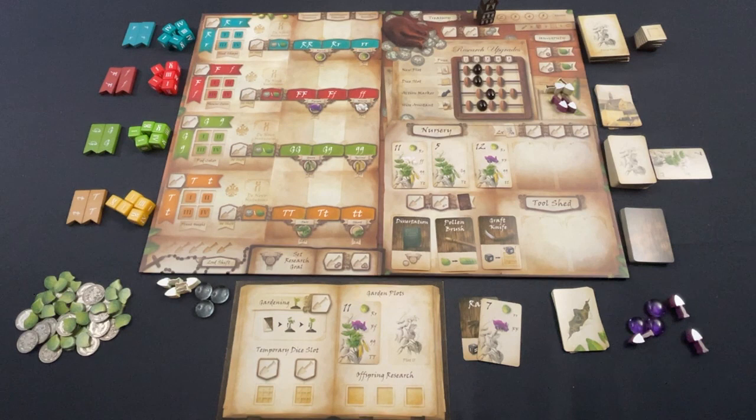Welcome to the one-stop co-op shop! Jason here. Today I have a playthrough of Genotype: The Mendelian Genetics Game. Don't let the subtitle scare you — don't let the science of this scare you. This is a really, really fun worker placement game from genius game designer Jon Cavayu and co.